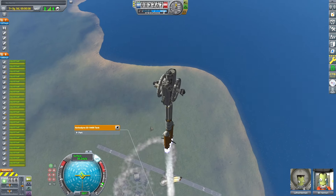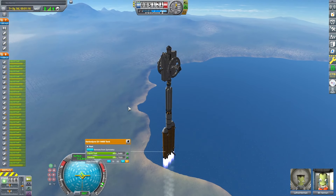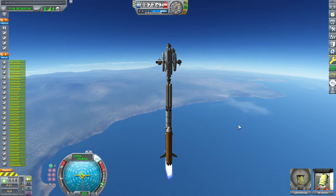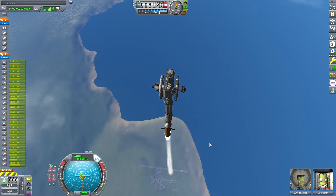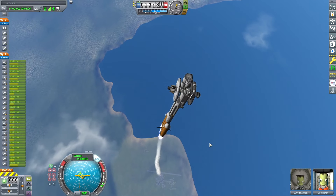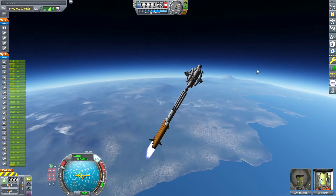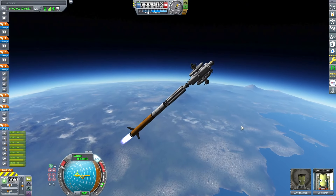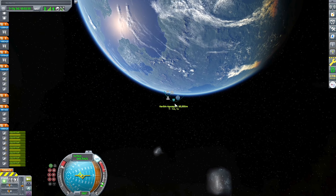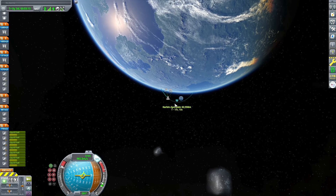We've explored most of the system that the mod initially puts you in once you go through the wormhole orbiting Sarnas, and we're starting to need to go to these other star systems. The Kalbelo Planet Pack has three different star systems, not including the local black hole system, so there's a lot more to explore and we're going to need a lot more fuel.